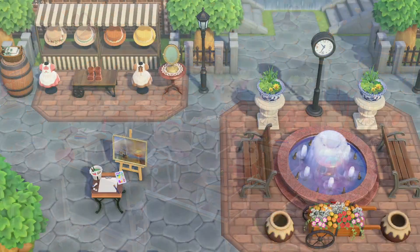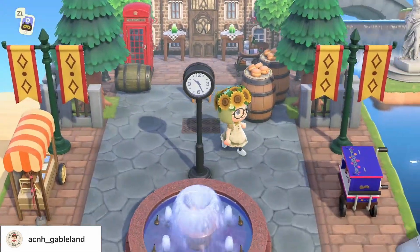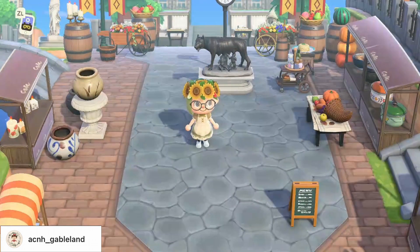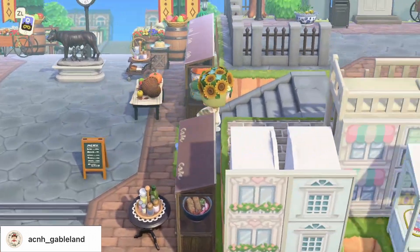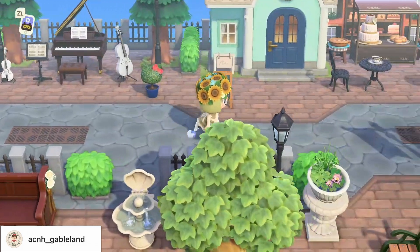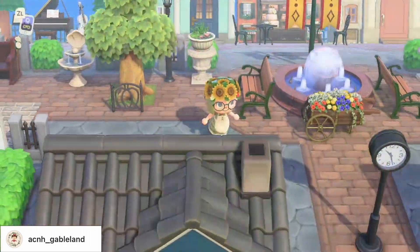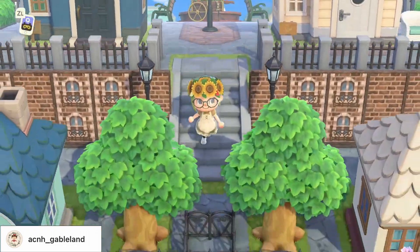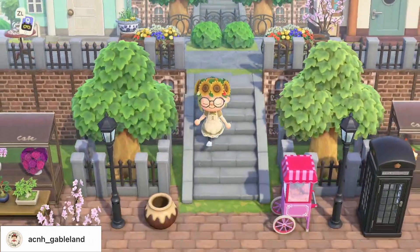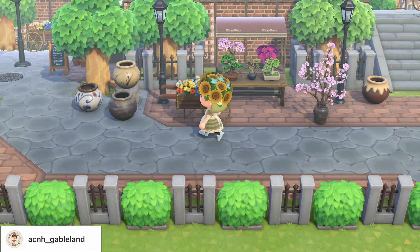The first theme we're going to be talking about is urban or urban core. This theme is based all around cities, street life, and a more modern society — it definitely focuses more on symmetry than, for example, a natural cottagecore island would. I'd say it is definitely a bit different from the city core we looked at last time; urban feels more like a smaller city. Defining colors are gray and brown, just because those are often the colors of the bricks involved. With urban you can go in several different directions — I've seen a lot of white included, but also more colorful versions with flowers.